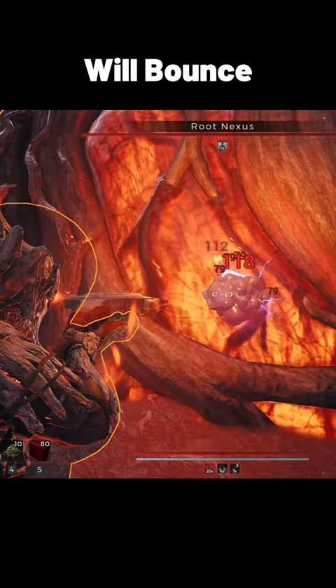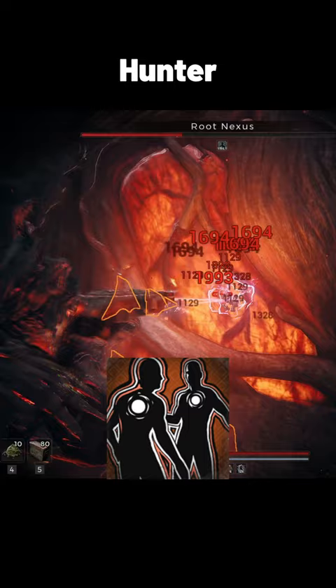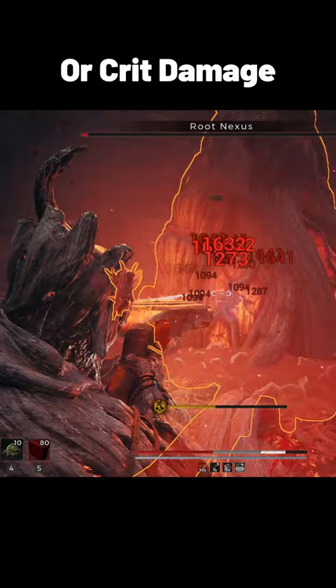For stupidly high weak spot crit, you can throw on Hunter and the Rampage skill from Challenger. Use any of the rings above weak spot or crit damage, and you're kind of breaking the game.